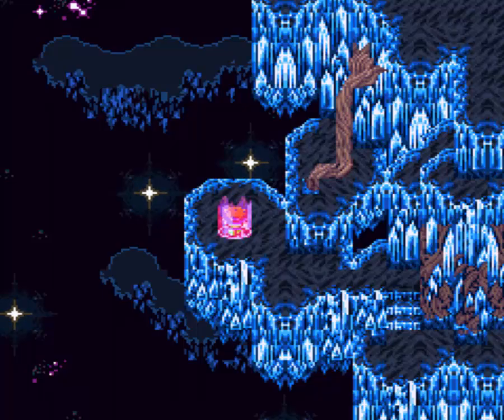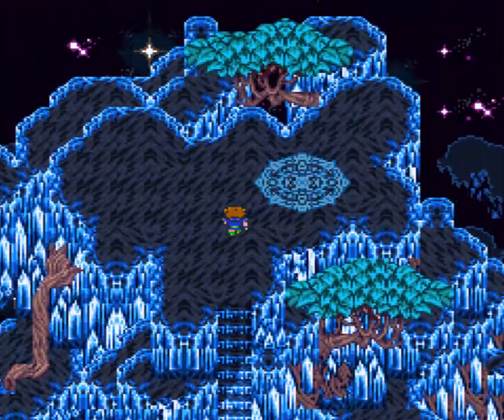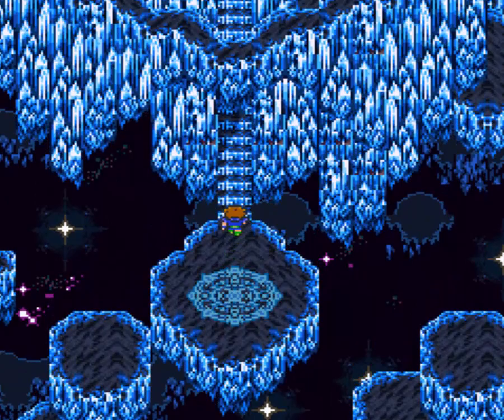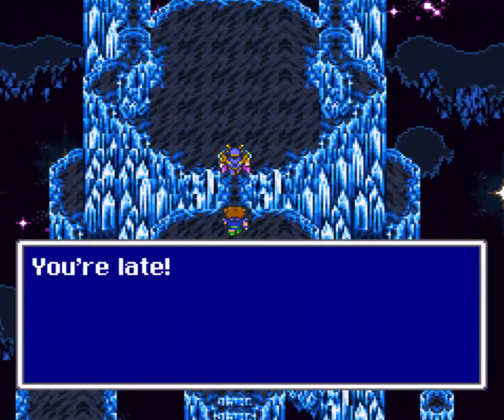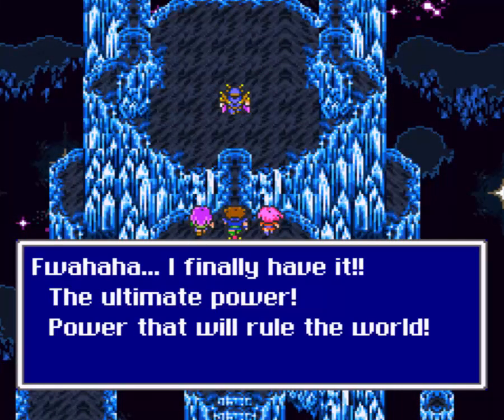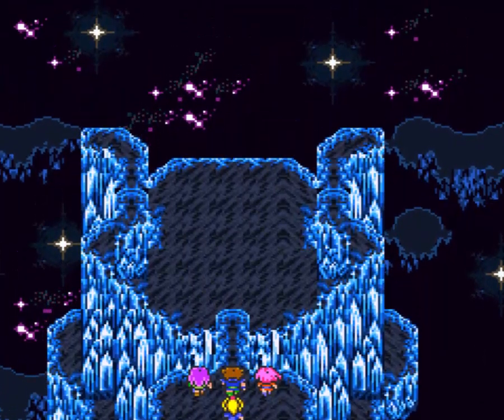We're pretty much done with this floor. Let's run on up here. This will be the final teleporter pad. If we come all the way up here - ExDeath. At last. Well, that doesn't sound good. Well, that's not good - we took too long. The power of the void. Aren't you technically in the void? I have no idea anymore.